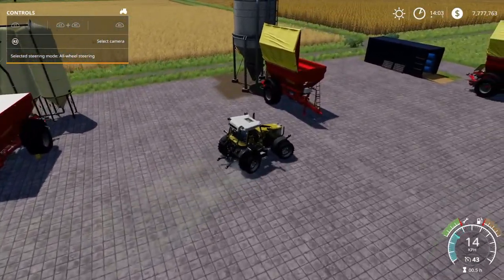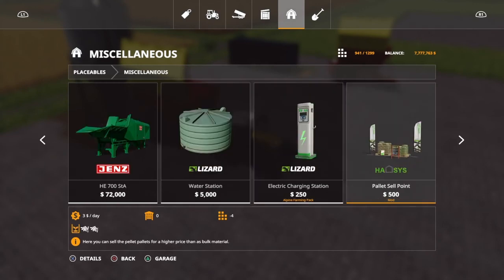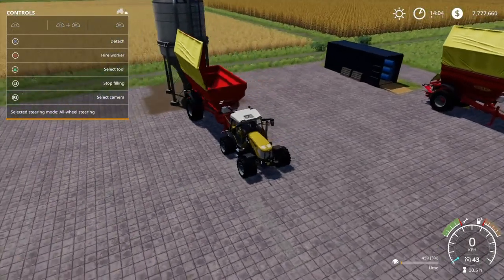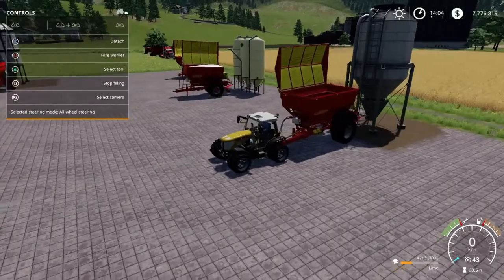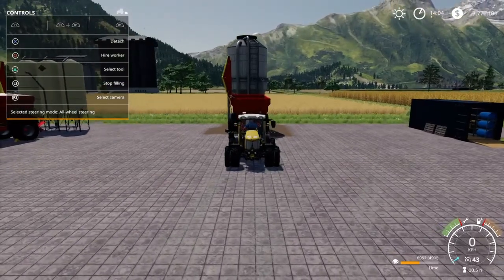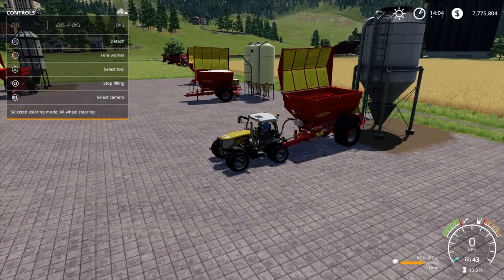Next one, we have one called the Lime Station - I think it was also under placeables. This one is the Lizard Lime Station, 30,000 to buy, so a little bit more expensive. Let's fill this up with lime. The filling speed is a little bit slower, but anyhow. There are probably a whole lot more lime stations in the mod hub. Please let me know in the comment section if you have any other good ideas to get good and cheap lime.